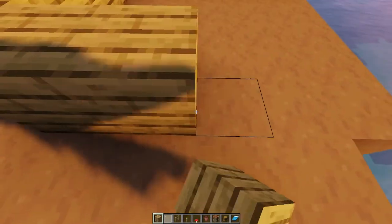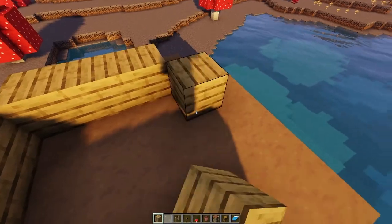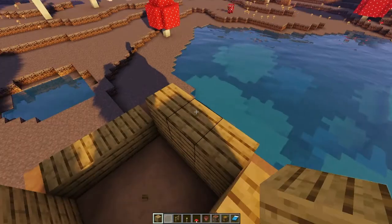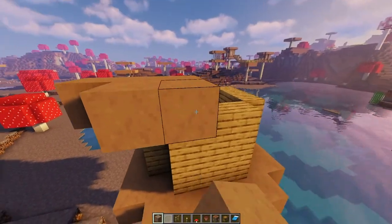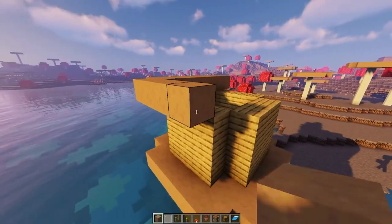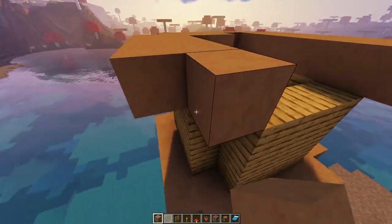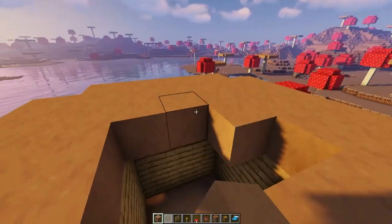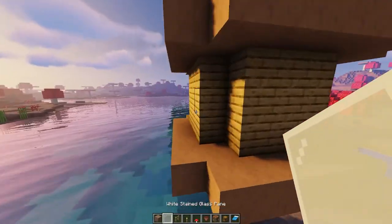Now let me teach you how to build the Minecraft brown mushroom house. We're gonna go around and place three oak planks in a circle shape and build them three high. Then we're gonna take the brown mushroom and exactly mirror the pattern down below — build every side one out and fill in those corners, then fill in the roof as well. This is what it looks like — it kind of looks like an Oreo sandwich.